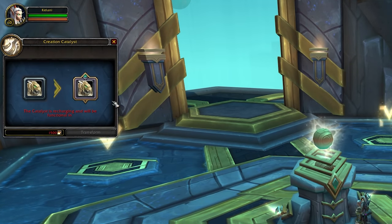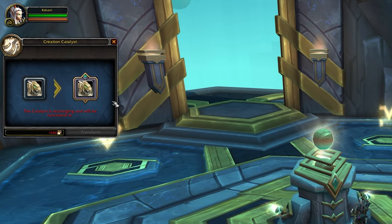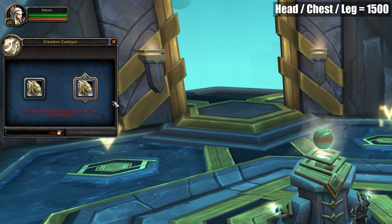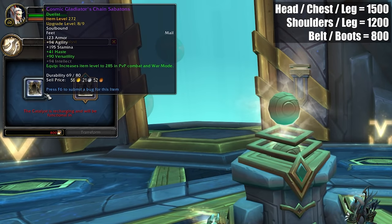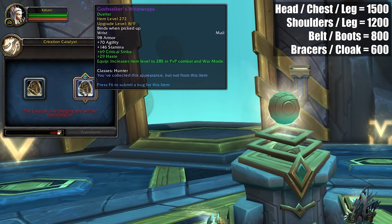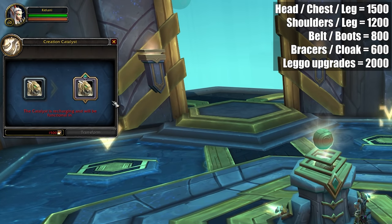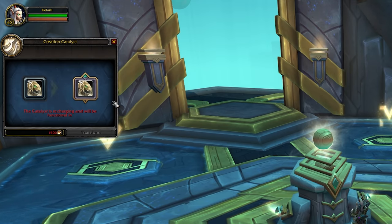If you're curious about how much Cosmic Flux it's going to cost to upgrade your items, it'll depend on the slot that item will occupy. The most important ones are going to be the most expensive. Head, chest, and leg upgrades will all cost you 1,500 Cosmic Flux. Shoulders and glove upgrades will cost you 1,200 Cosmic Flux. Belts and boots will cost you 800, and braces and cloaks will cost you 600. Cosmic Flux is also going to be used to upgrade legendaries in 9.2, and each legendary upgrade will cost you 2,000 Cosmic Flux, so you're going to be getting a lot of this currency from activities, and then probably spending a lot of it as well.